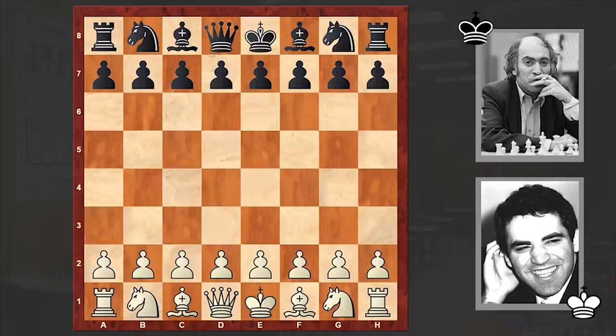Hello chess lovers, Sonan here. After a short break, I want to share with you another blitz game from 1978: Tal vs Kasparov friendly blitz match. This is game 10 and we have an equality — both players have 4.5 points. In game 10, Kasparov had the white pieces and opened with e4, to which Tal answered with e5.